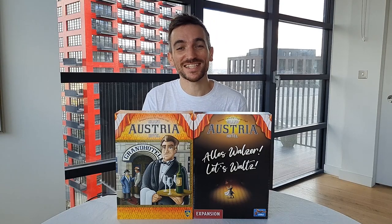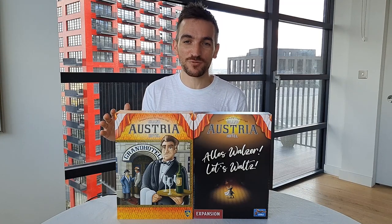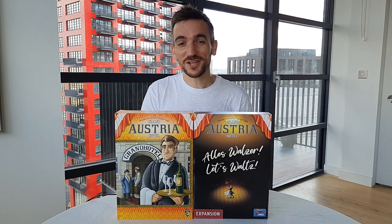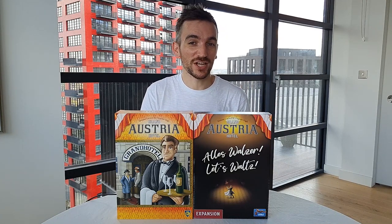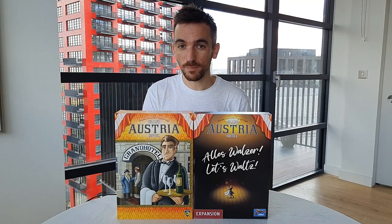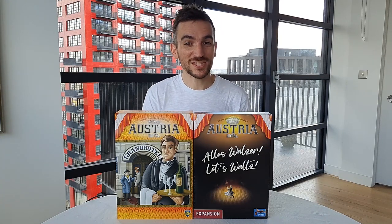Hello, my name is Russell and today on Gaming Rules I'll be previewing the upcoming expansion for the game Grand Austria Hotel which is called Let's Waltz. It was designed by original designers Simone Luciani and Virginia Gigli and includes multiple modules which can be added to the base game to increase replayability as well as offering players lots more decisions to make and ways to score points.